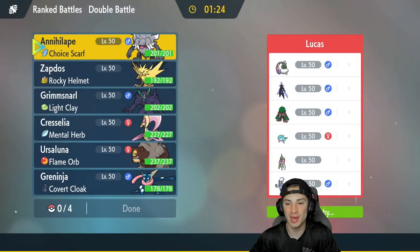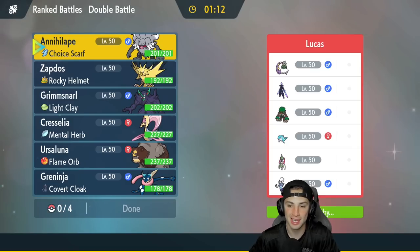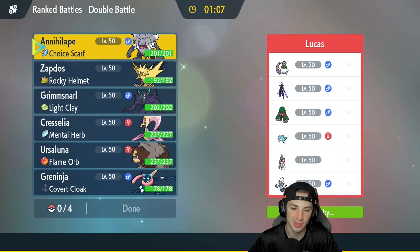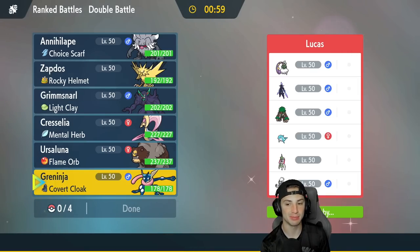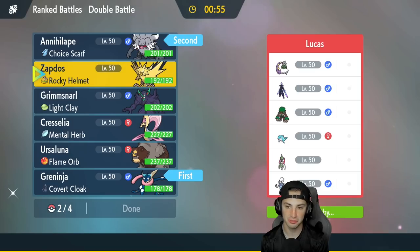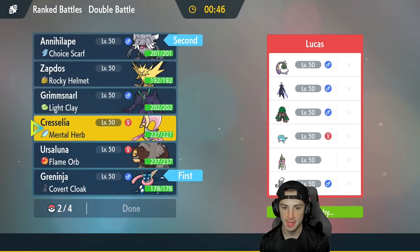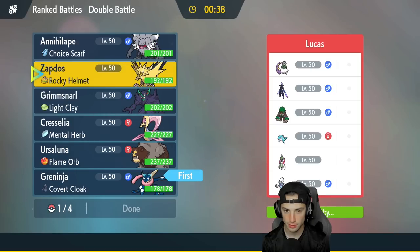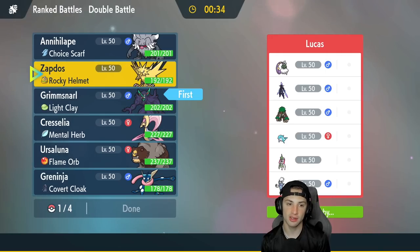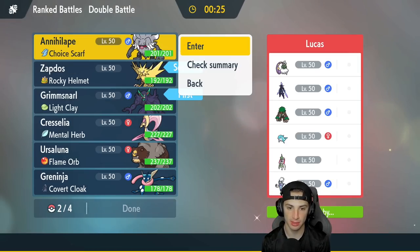Hot start for today's video! Hopping into our second match — a different kind of team. They've got Revaroom with Tornadus, Ceruledge, Palafin who's an absolute menace, Iron Valiant, and Thundurus in its other form with Defiant. How do we play this? I kind of want to go Greninja and Annihilape and go for Rage Fist. Actually, I could lead Grimmsnarl, pop off some screens, and then have Greninja and Annihilape as back-end Pokemon. I like Zapdos with Thunderbolt and Hurricane.